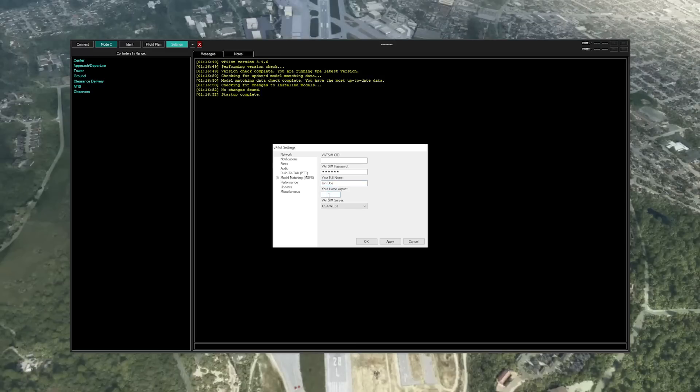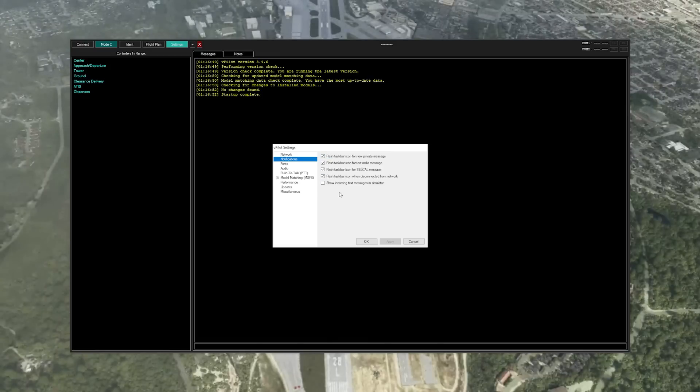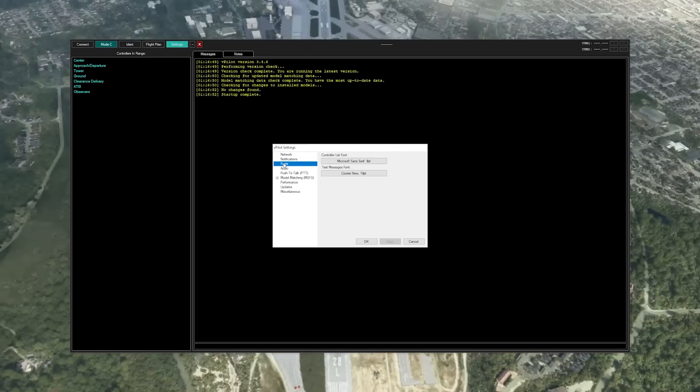Go to settings — you'll see a few boxes that we're going to need to fill out. Next, you'll need to choose a server; pick one that is close to where you live. Type in your full name and your home airport. On the notifications tab, you're going to want to choose which ones you want enabled — for now, we're going to have all options checked. Next is fonts; we just have the default option entered, it's your preference. For audio, select your microphone device from the dropdown — it's usually a headset.